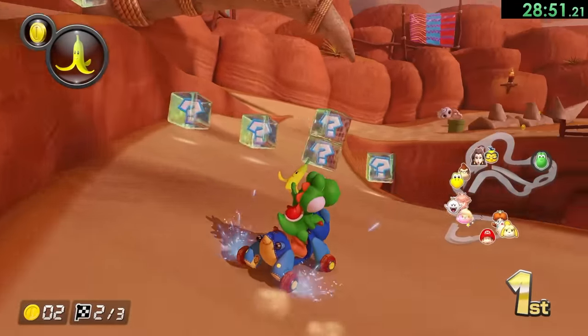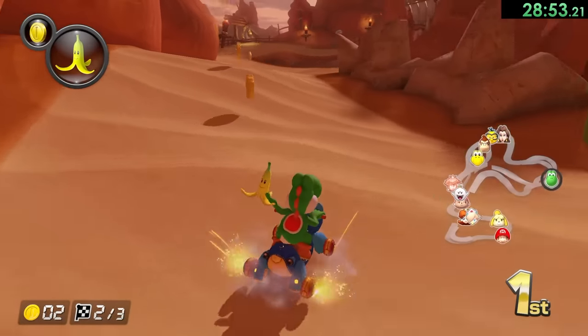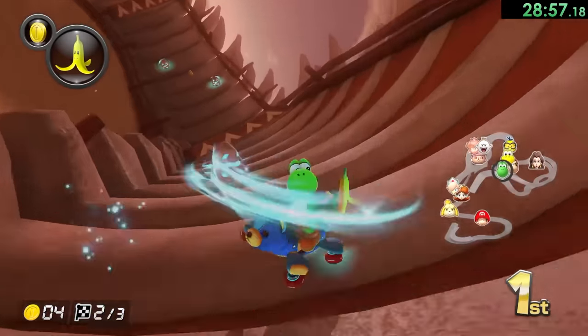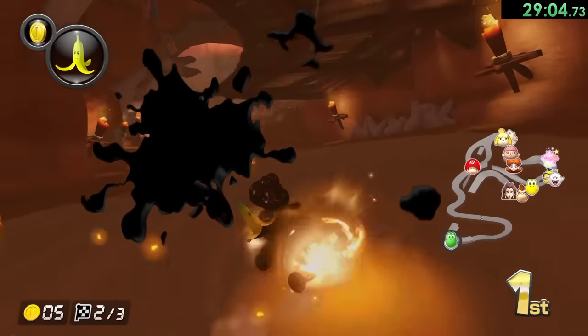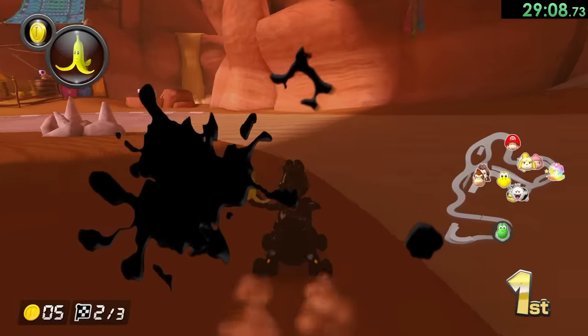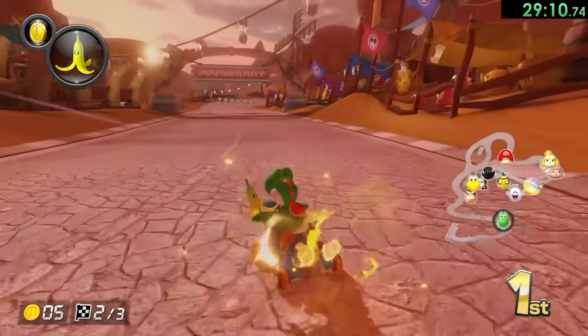I actually got a better boost, and what I want to do is start my drift before that jump. Then we can save it up, use it right there, and go straight over here. Not perfect again, but a lot better than last time. Now we have to come through here — I will see the Dry Bones, I'm trying to go to the left. Somehow my drift got messed up, but not the worst thing in the world.